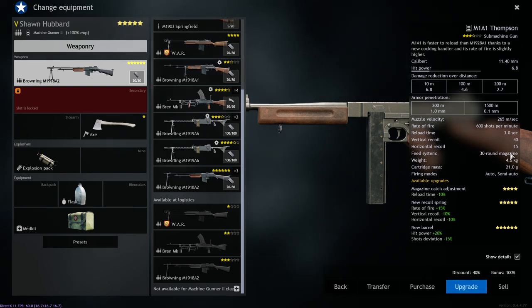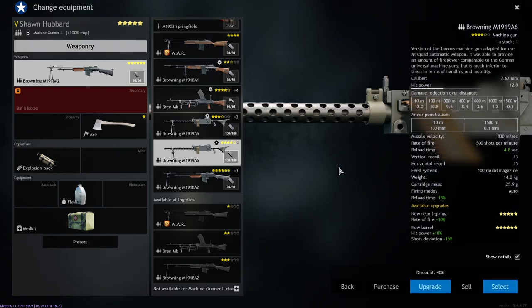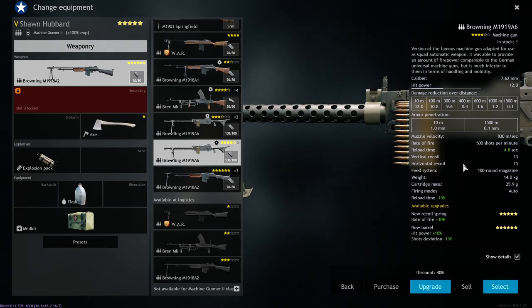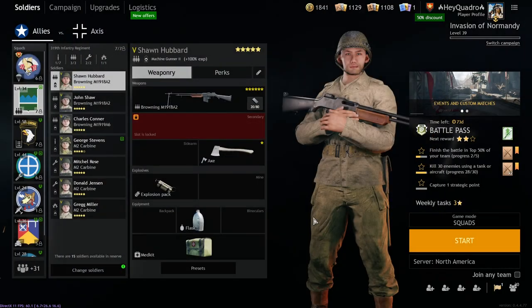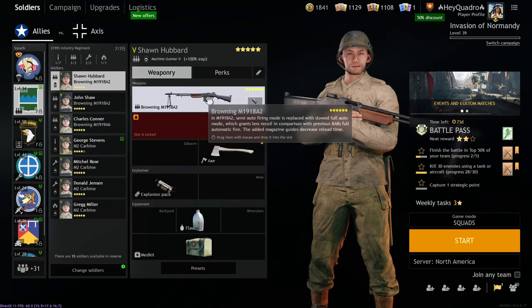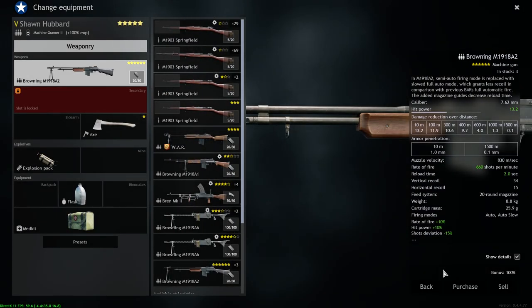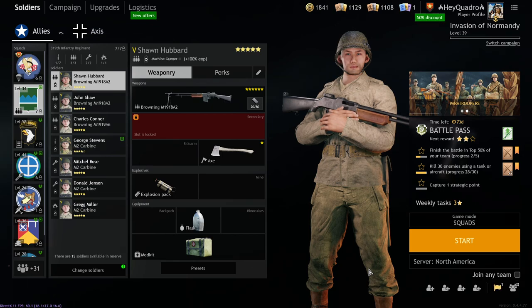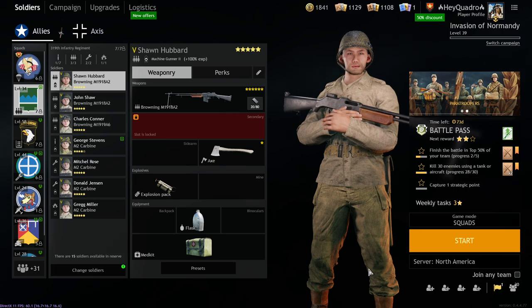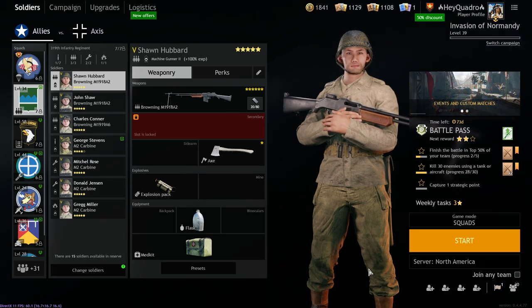Now, there are some weapons in the game that don't follow this general rule. The 1919 A6 — I would pick up horizontal on that because it has higher horizontal recoil. But generally speaking, weapons are better off taking vertical than horizontal, simply because you're reducing more — it's 40% versus 30% — and most guns have higher vertical versus horizontal. If this changes in the future we can switch over to horizontal, but as of right now, as of the making of this video, I've got to go with vertical. It's what I pick up and what I recommend for the majority of weapons in the game.